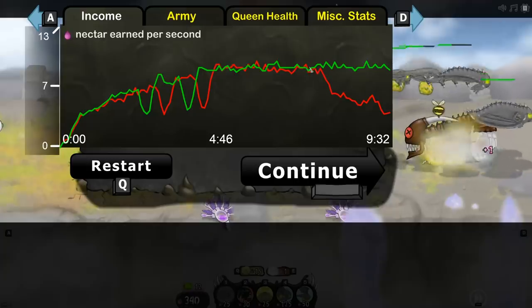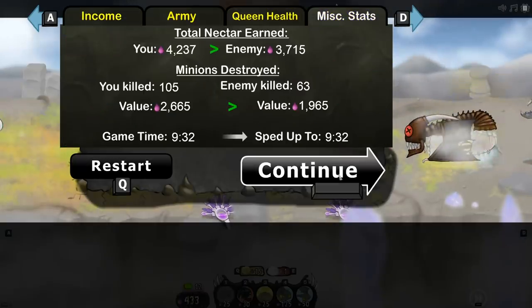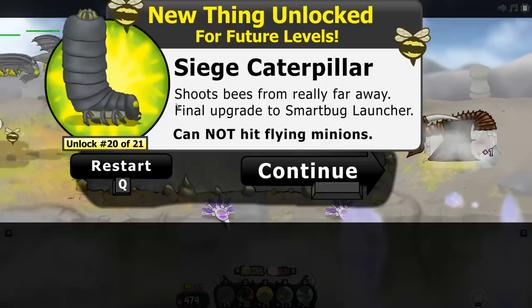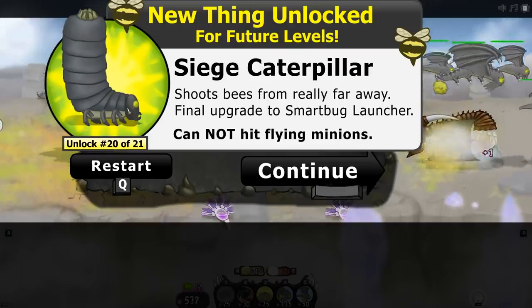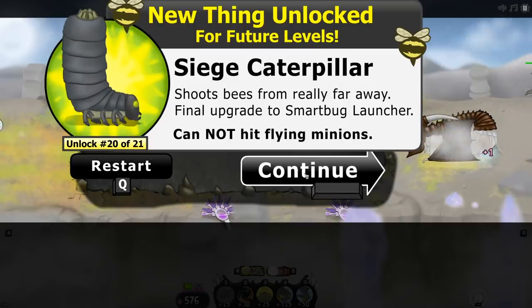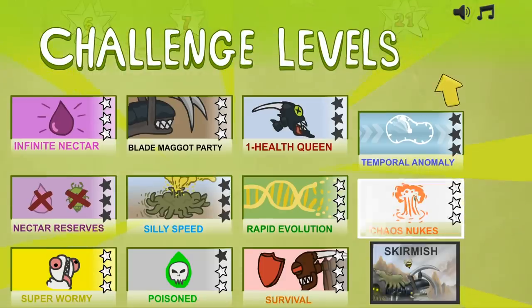On the army chart, you can see when the nuke hit. I wish you could overlay these charts. When you go through the campaign, after every level you get to unlock a new unit or a new upgrade for an existing unit — this one is the siege caterpillar. A lot of this stuff reminds me a little bit of StarCraft and a little bit of Starship Troopers.